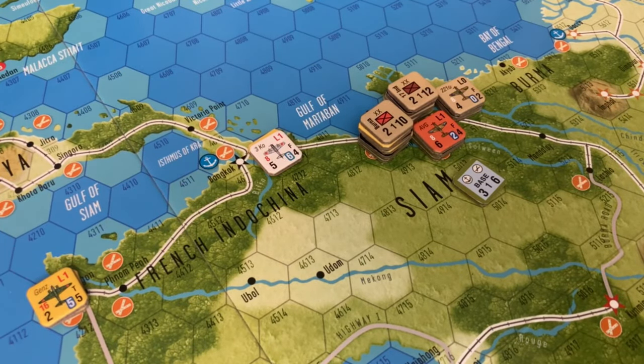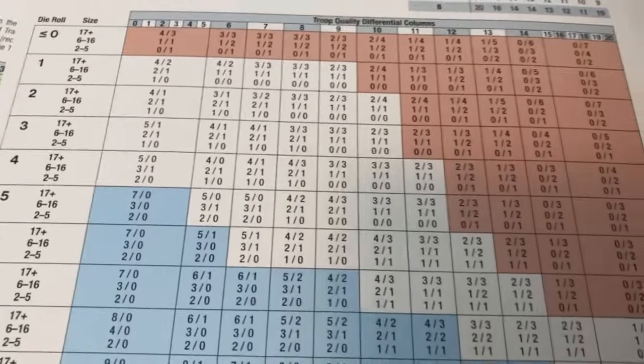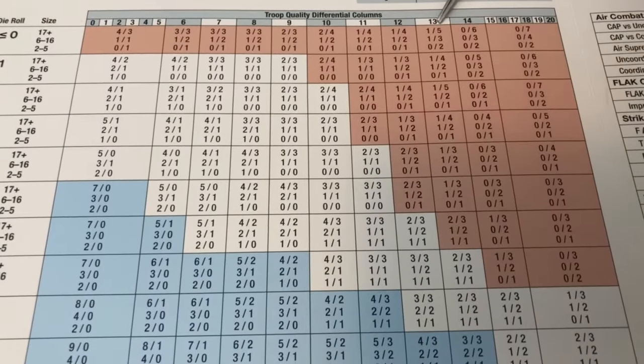Now for ground combat. We have the 55th and the 33rd attacking the Burmese division. We figure out the troop quality differential: 6 versus 2, that's 15, and we slide over by 2 because it's a jungle hex or a hex with a river. So we'll be rolling on the 13-column. Rolling a 4 on the 13-column gives us 1 hit for the attacker and 3 hits for the defender with a mandatory retreat.